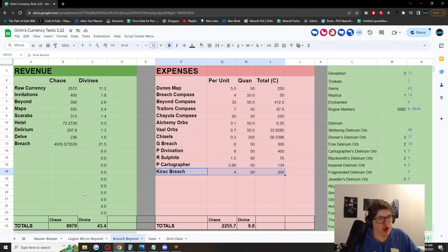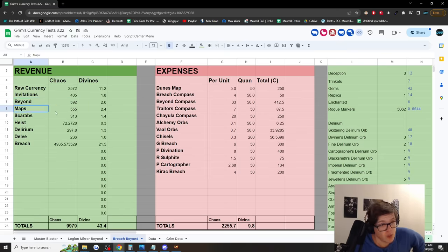In terms of invitations we got 405 chaos, mostly from the Searing Exarch invitations. Beyond made a surprising 592 chaos. We got 555 chaos worth of maps, so we definitely over-sustained at more than double the maps back. We got 313 chaos in random assorted scarabs, 72 chaos from heist, 300 chaos from delirium mirrors, 236 chaos from selling resonators from azurite obtained via the sulfite scarabs, and a whopping 5,000 chaos from breach.